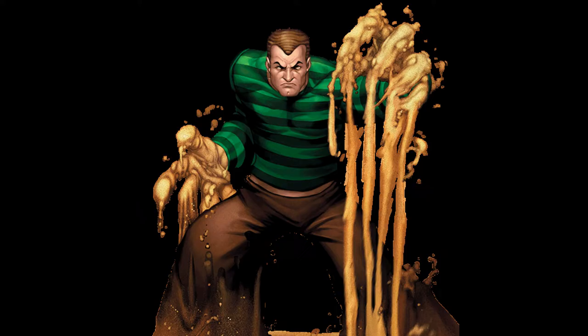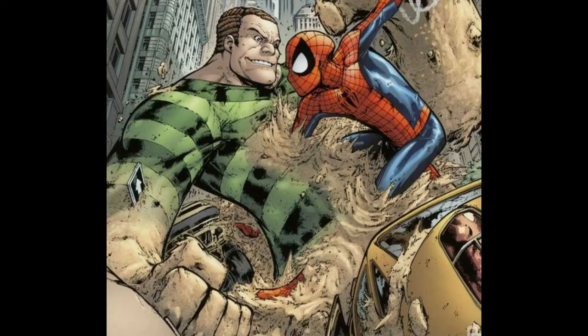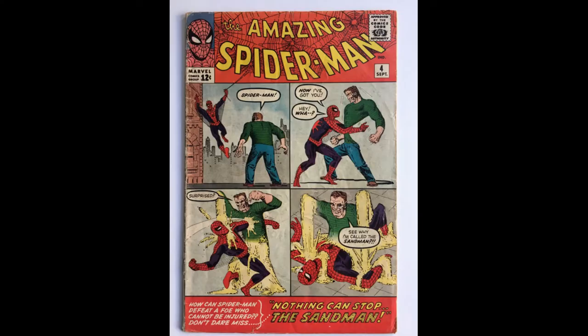And the answer is Sandman. Sandman, born William Baker, is a criminal turned supervillain. He started out with a troubled life, became a bully, had a weird thing for his teacher, and fell into hanging out with the wrong crowd. Eventually he started committing pretty bad crimes and changed his name to Flint Marco. Fleeing from authorities, he was exposed to radiation.